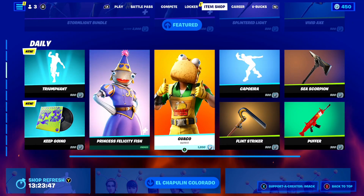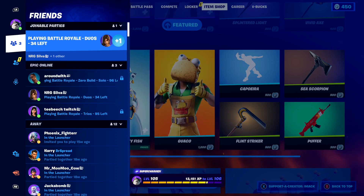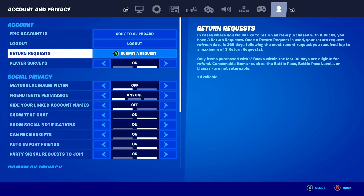If you want to find out how many tickets you've got on your Fortnite account, press the plus menu, scroll down to settings, and press on settings. Once you're in here, scroll all the way over to the account and privacy settings, to where it says return request. If we read it, it says: in cases where you would like to return an item purchased with V-Bucks, you have three return requests. Your return request refresh date is 365 days following the most recent request, up to a maximum of three return requests. Only items purchased with V-Bucks from the last 30 days are eligible for refund. Consumable items such as Battle Pass, Battle Pass levels, or Llamas from Save the World are not returnable.